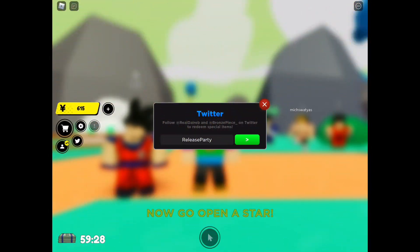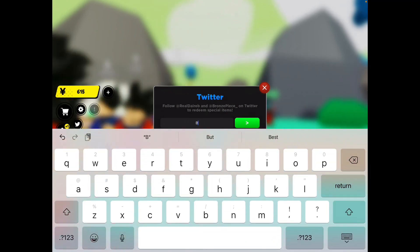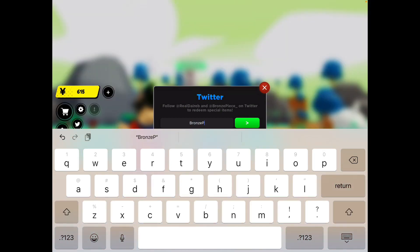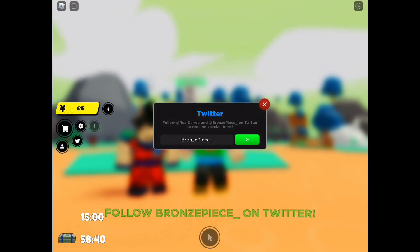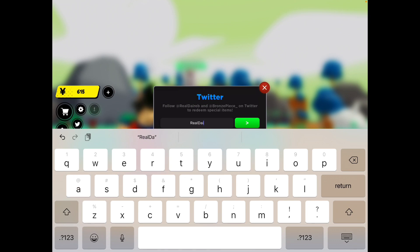Well, it feels like a lot of money but it only gives me 600. Next code is capital B, small letter R-O-N-Z-E, capital P, small letter I-E-C-E, then underscore — remember there is an underscore — press enter. Follow BronzePiece on Twitter! That is a potion. Next code is capital R, small letter E-A-L, capital D, small letter A-I-R-E-B.